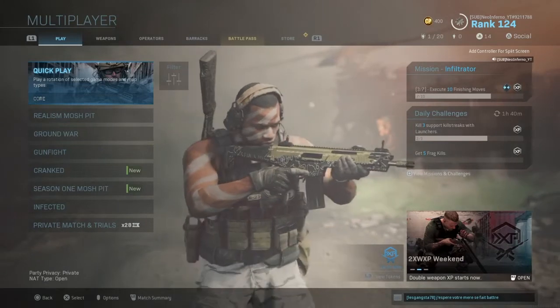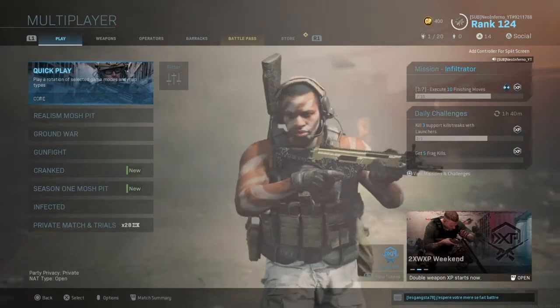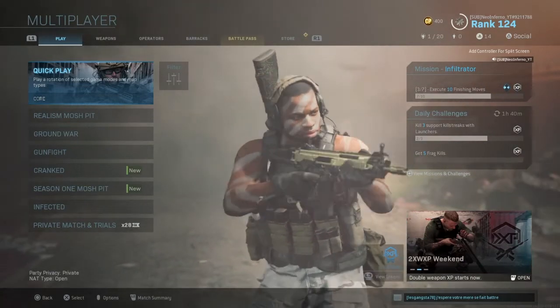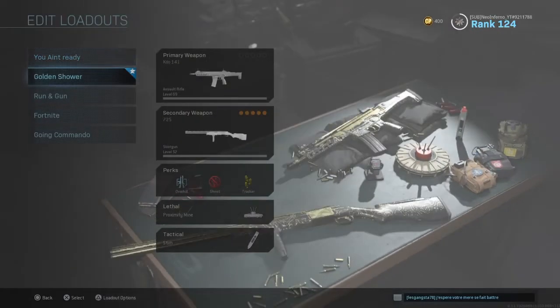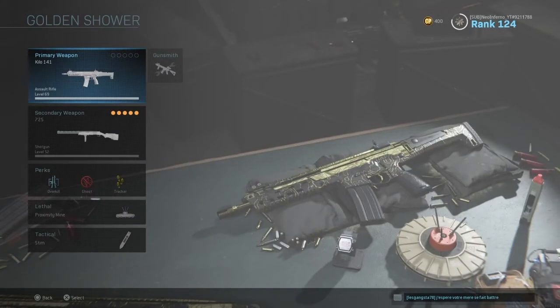In the next video, if you guys would like to see gameplay of how that gun works, be sure to let me know. For now I'm just going to go over the class and why I have it attached, the perks with it as well. Starting us off today with the assault rifles, we're going to go with the Kilo 141.